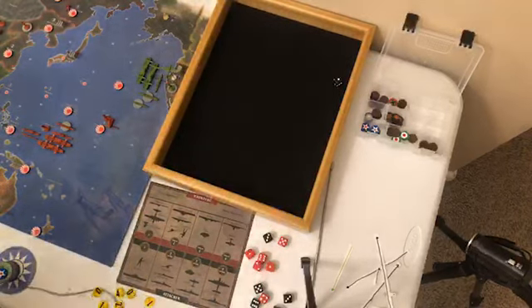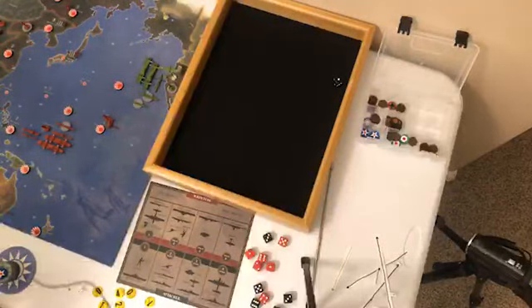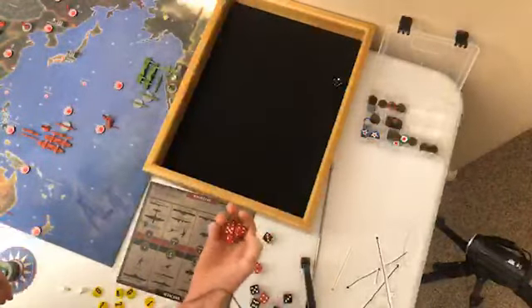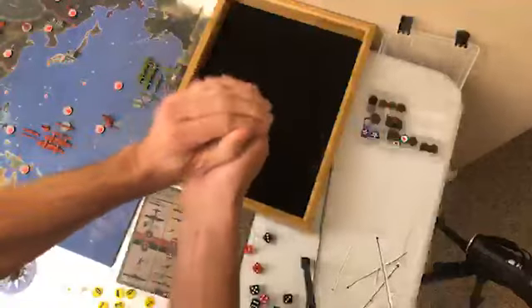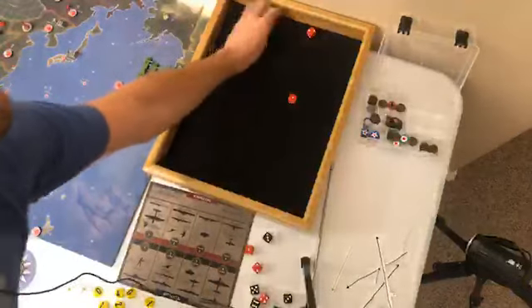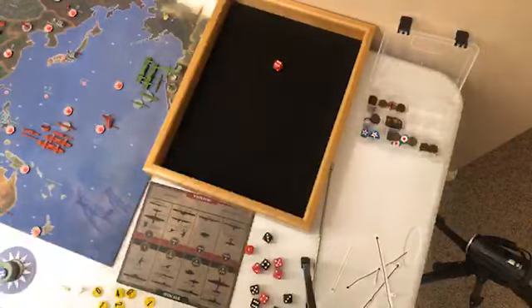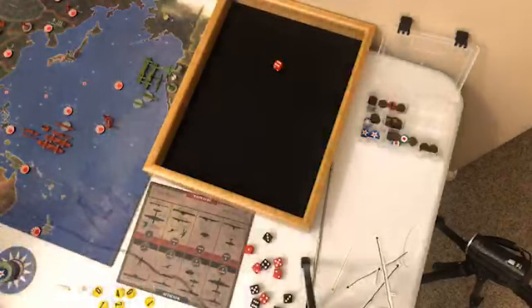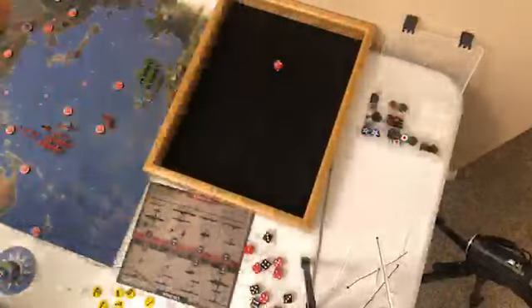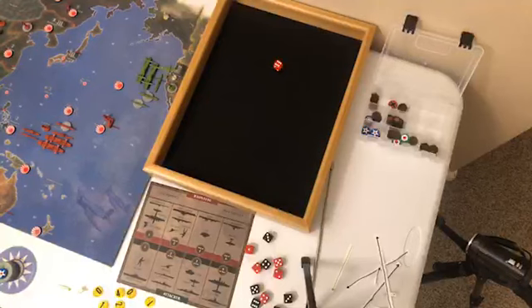Next is the battle in Archangel — three attackers with threes and one with a one. The attacker hits, the Russian return shot misses, so Germany takes Archangel. Germany moves from 31 to 33, and Russia comes down to 12.